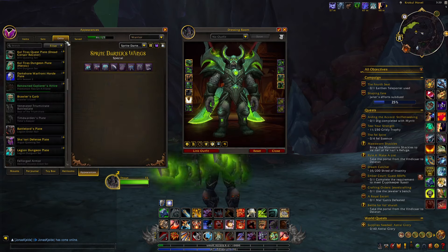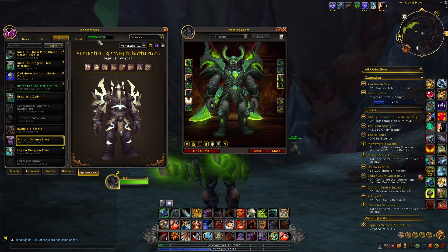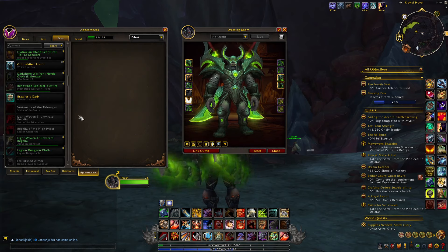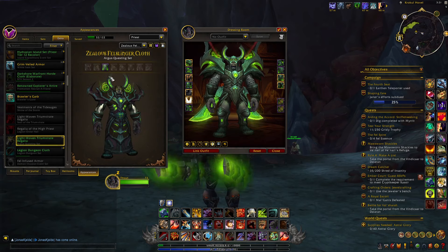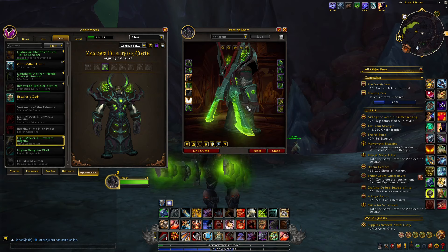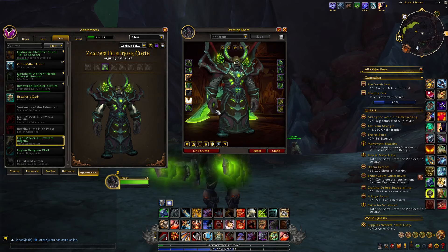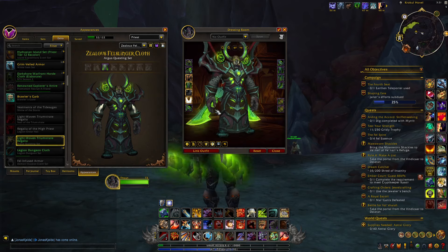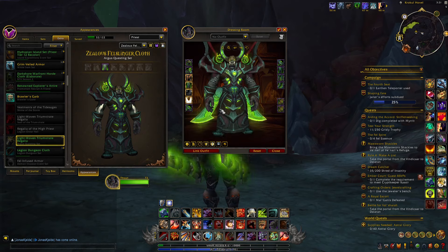Next to the plate set for warriors, I also want to talk about the one for cloth players. If you have a look, you will find the Zealous Felslinger Cloth Set, which is similar in quality and I think is another really cool set. Sadly, these unique sets are only available for plate and cloth characters — there are none for mail and leather. But if you play any class that uses plate or cloth armor, you will be able to get these really cool sets.